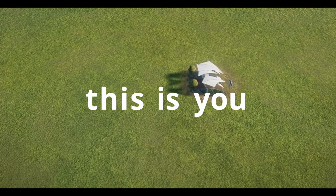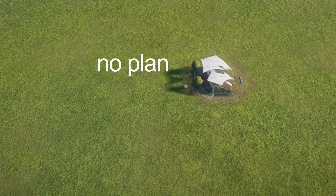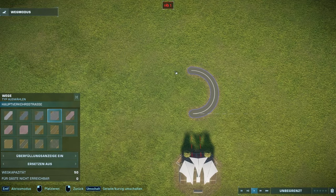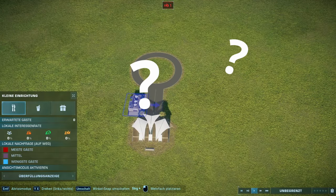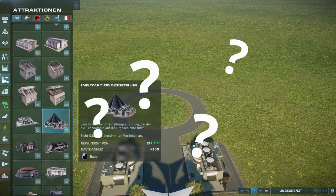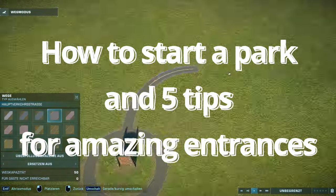If you clicked on this video, this is probably you. You load into a new save file and want to start your new park. You place down the entrance building, but you don't know where to go from there. After a long time sitting around in the empty save file, you just end up building a similar entrance to what you did in your previous park. You don't know where to build your first exhibit, how to lead into your first habitat, or how to flow the entire park. But in this video I'm going to show you how to build your parks effortlessly from the ground up without any of that struggle.